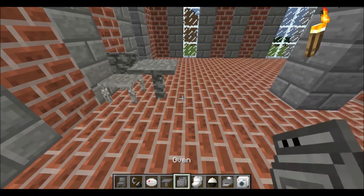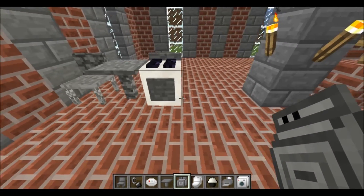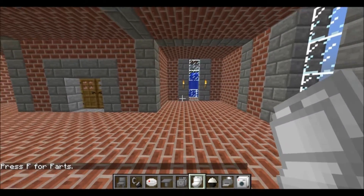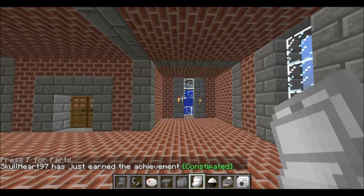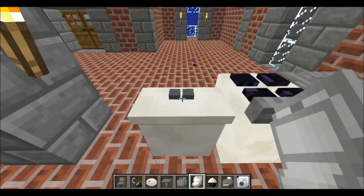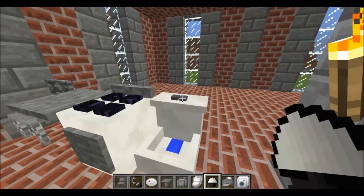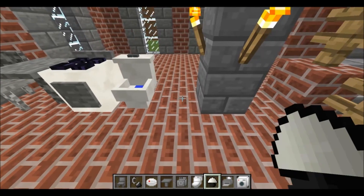And then you have a stone table, the oven. The oven's actually pretty cool — you can cook stuff if you wanted to. They have a toilet, you know, just in case. If you have to go to the bathroom, you can use toilets.